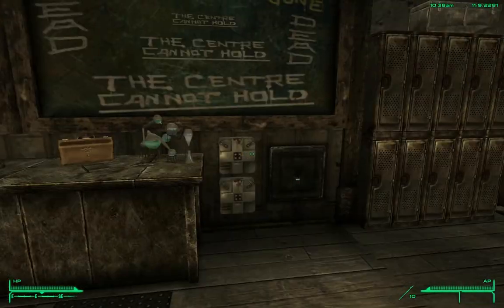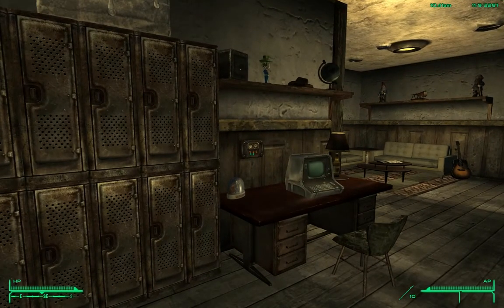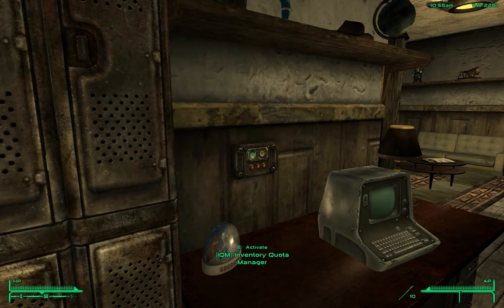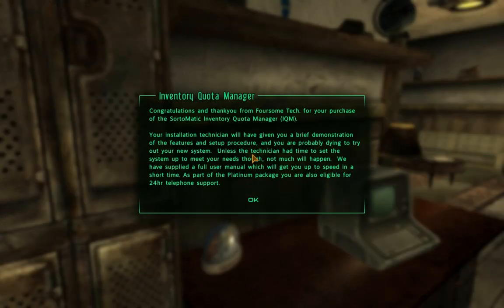That's the only thing in this system that was pre-configured. Now we've got most of our default destinations set, but as it is right now the system will not do anything — it's set by default not to sort anything until you tell it what to sort. So we go over to the Inventory Control Manager, where you set the system to tell it what to sort and what not to sort.